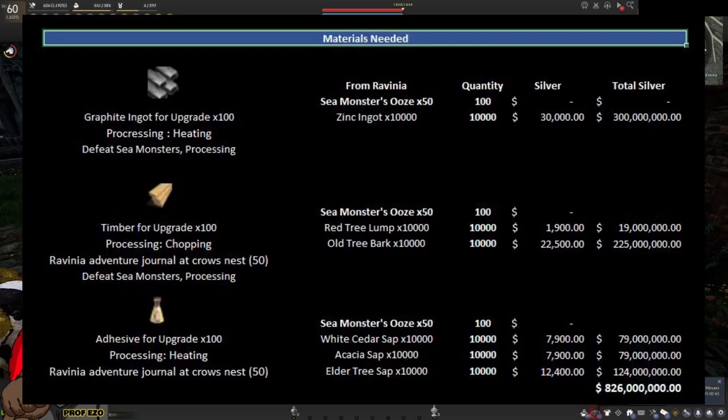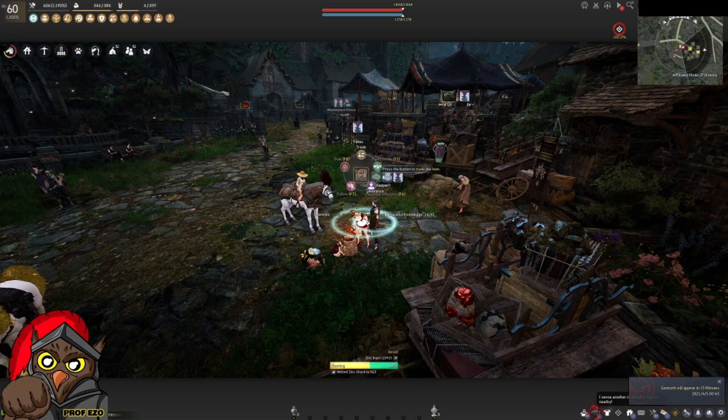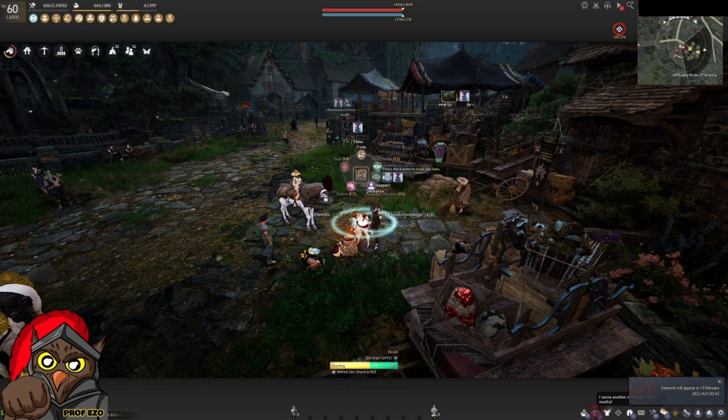The total cost of the materials is 826 million if you buy everything from the market. To reduce costs you can get the nodes, invest in workers to slowly gather materials, or go gather saps with a fluid extractor and a lumber axe for red tree lumps and old bark. For newer players without experience on gathering rotations, it may require more research. For me it was more efficient to keep bartering and use that money for pre-orders rather than gather manually.